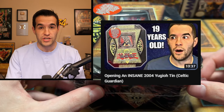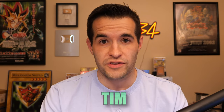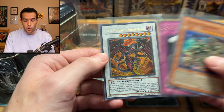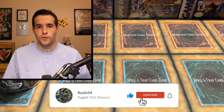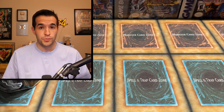We have opened a couple of these recently. Obnoxious Celtic Guardian was actually bought by the same guy who got this Blade Knight tin, Tim. We have a giveaway — I will give away these three cards: Yamana Dragon from DB2 Ultimate Rare, DD Trap Hole, and a Red Dragon Archfiend Secret Rare. All you have to do is like the video, be subscribed, turn on notifications, and let me know down below: will Tim top his previous pulls? Make sure to thank him in the comments for a second video.